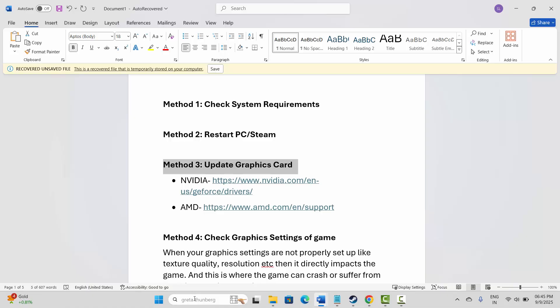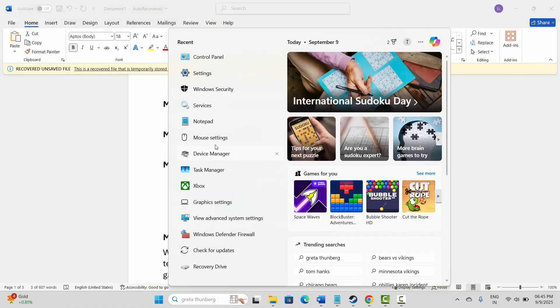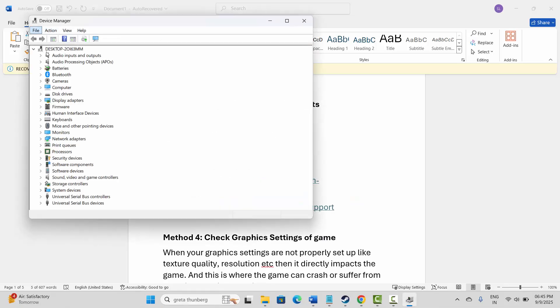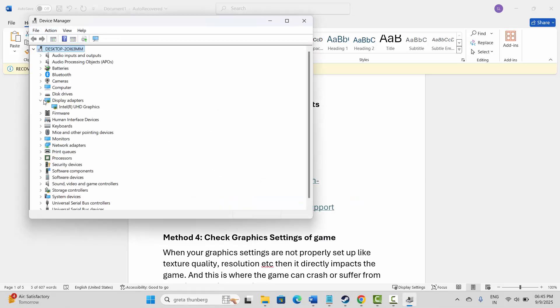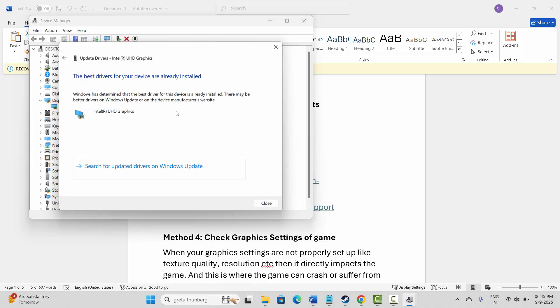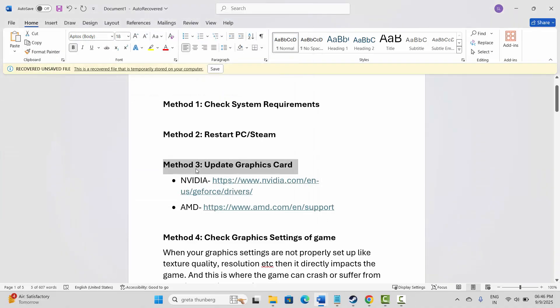If not, the next solution is to update your graphics card. Go to Windows Search and search for Device Manager. Expand Display Adapters, right-click on your graphics card, click Update Driver, then click Search automatically for drivers. This will update your drivers to the latest version. NVIDIA and AMD users can also use the link provided in the description to update their graphics card.